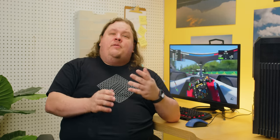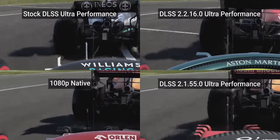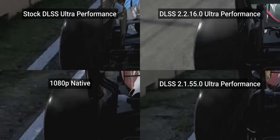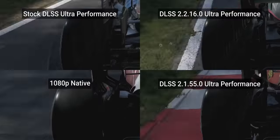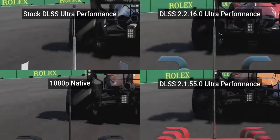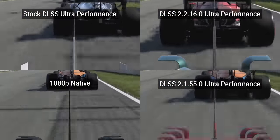F1 2021 comes stock with version 2.2.9, which is close to the latest revision available, but upgrading still has a subtle effect on the amount of ghosting on thin objects like the Pitot tube at the front of the car. This helps reduce distracting high-motion trails, but in some scenes the car's wheels will still ghost pretty badly. The reason seems to be that while the car is more or less stationary in the frame, the motion vectors are moving with it at high speed along the racetrack, feeding irrelevant motion data to the algorithm.